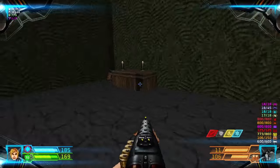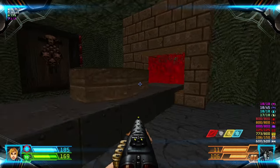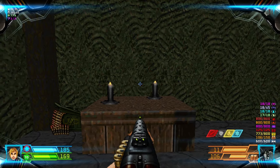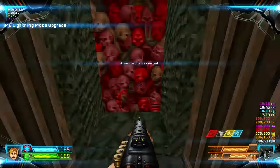That is a red fire — it's obviously going to hurt you. From where this Pinky room is, there are two candles over here. Press this table and it will lower a weapon upgrade for you.